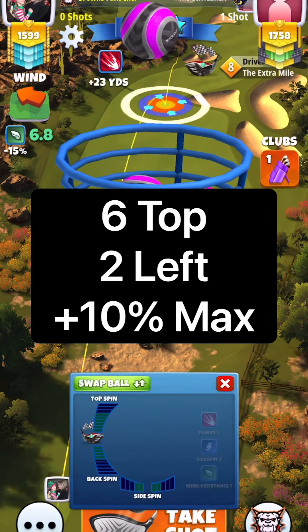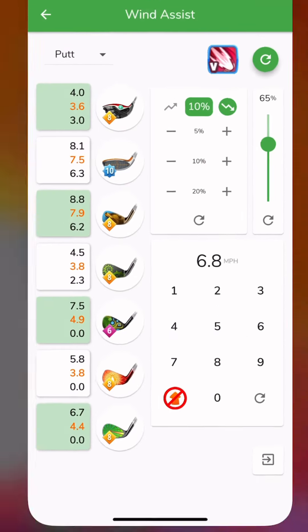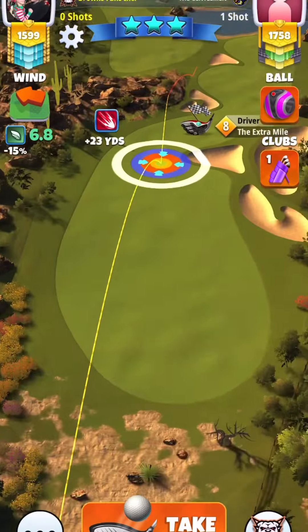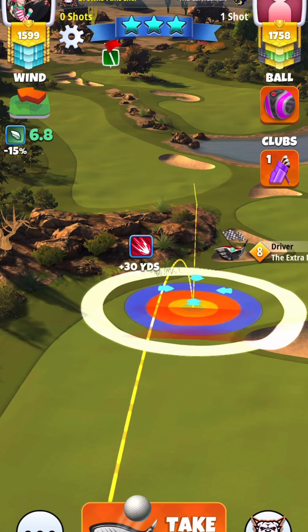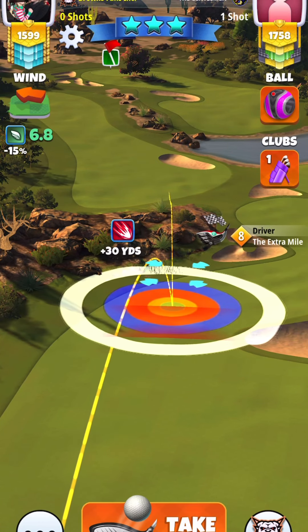Sorry for the delay. We're going to look at hole 3 now. We're going to use our Extra Mile with a Zerk. We're going to use 6 topspin with 2 leftspin. And then at max extension, we're going to have half of our blue ring in the rough.